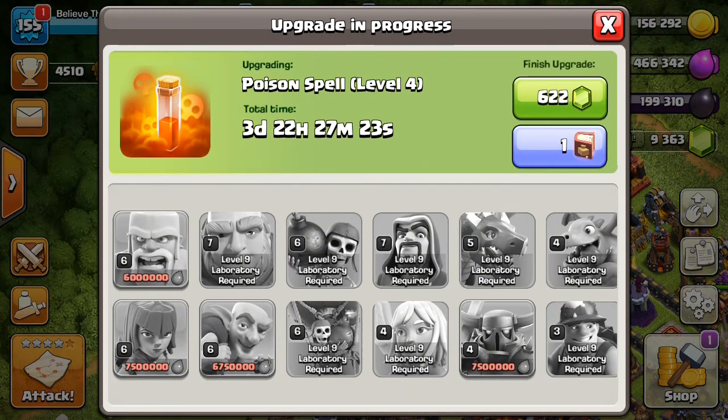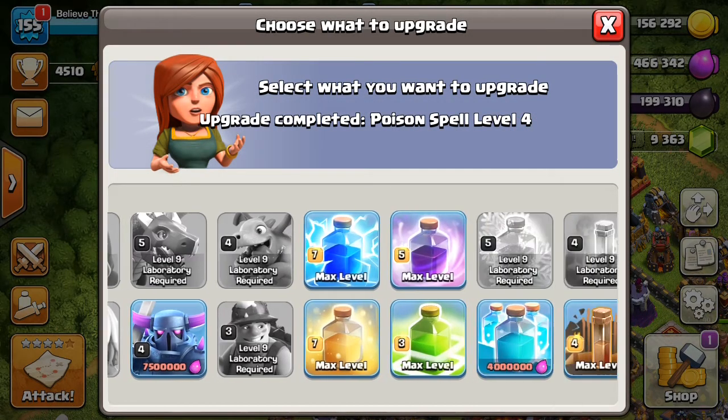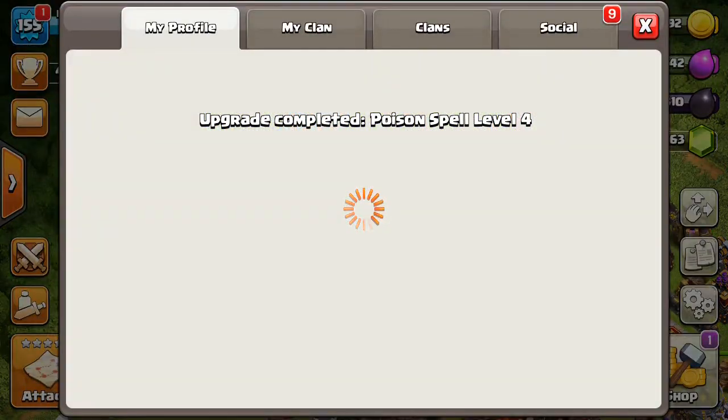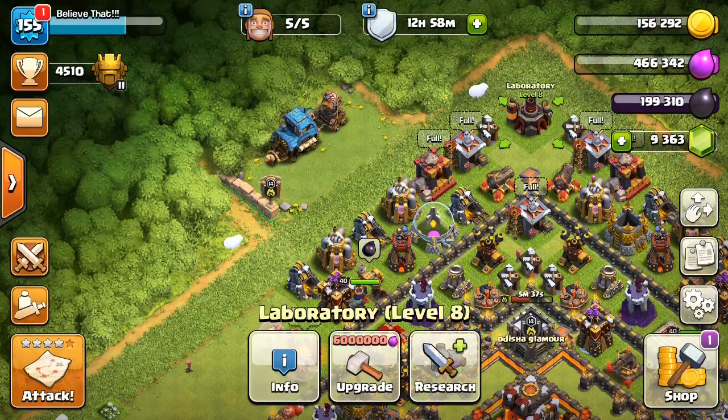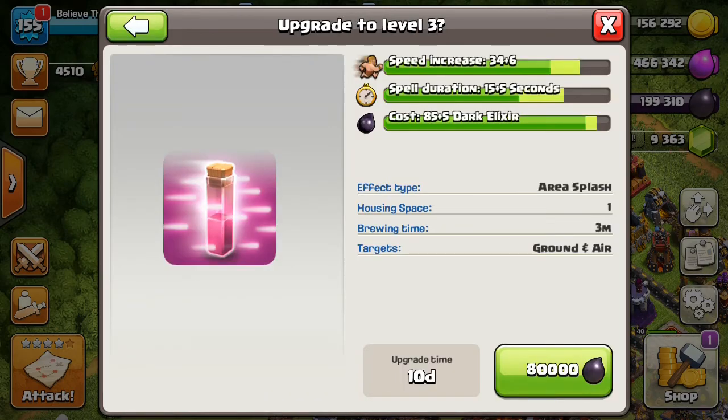What we will do is complete the poison spell using this magic book, and we will have the level 4 poison spell with that. Since I'm having dark full, I'll place the hair spell.